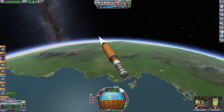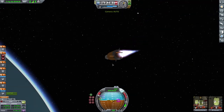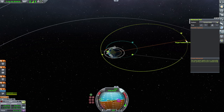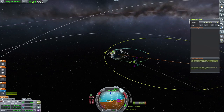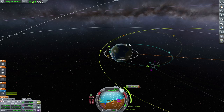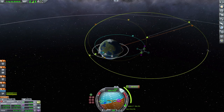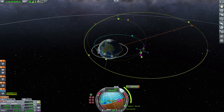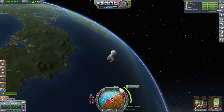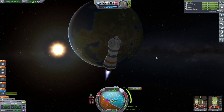The first satellite we're burning towards is just going to be a simple repair job — we're not attaching anything. One of their solar panels has broken or stopped responding, which is why we're bringing up an engineer. Engineers are required to do these types of fixes in the game; without one, you can't repair or attach items to other objects in space. It's got a pretty high eccentric orbit — a low periapsis and a high apoapsis, very much an oval, and a very odd angle to it.